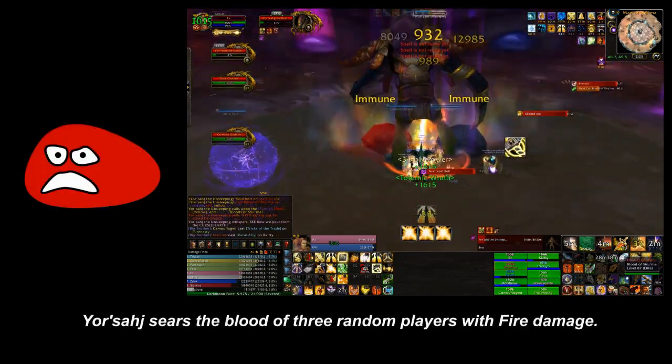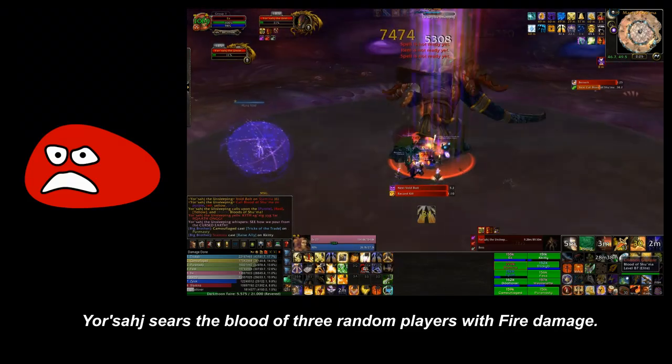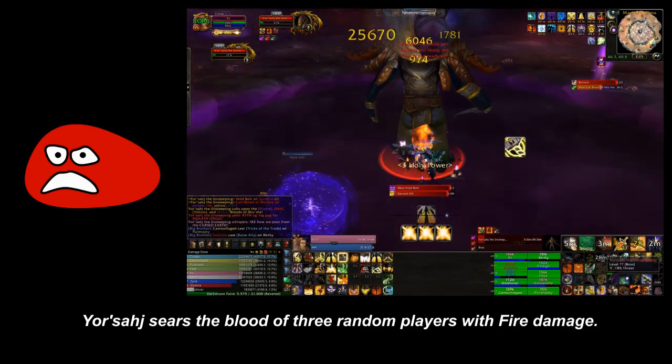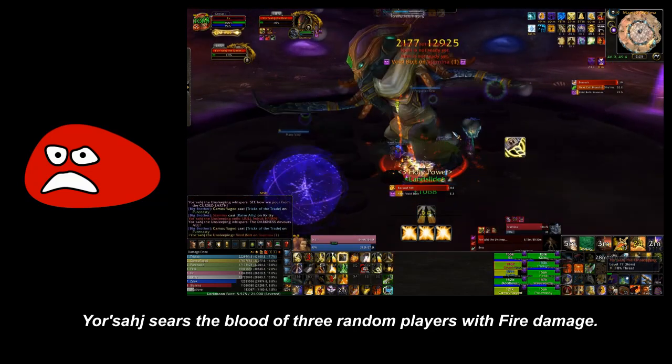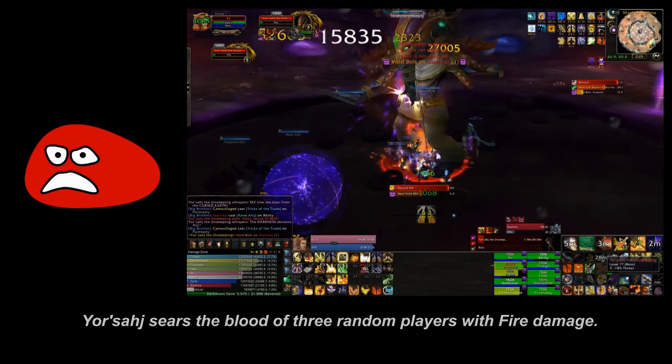The red ooze will cause a variable amount of fire damage depending on your distance from your Sajj. Make sure that everyone is stacked directly in the center of your Sajj's hitbox whenever you have to absorb this ooze.